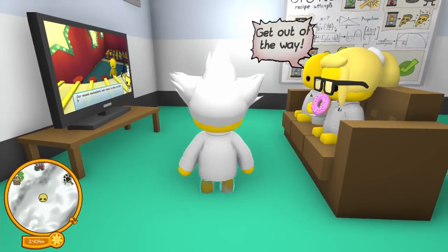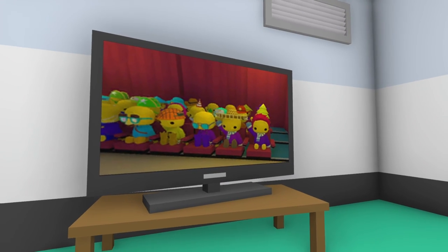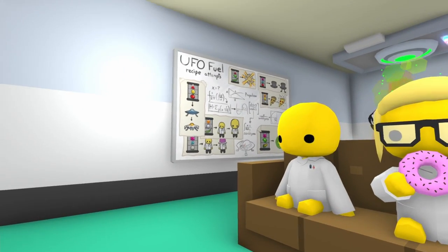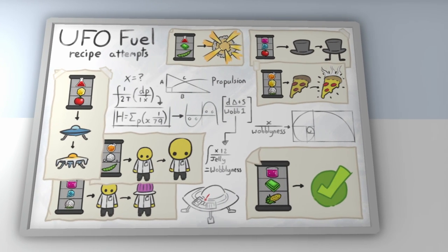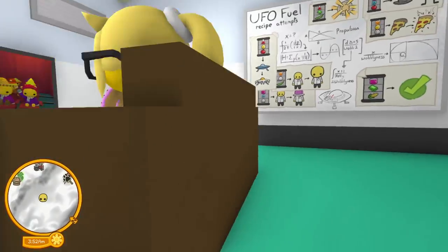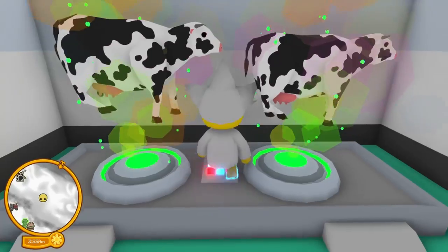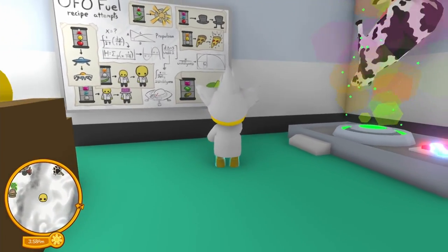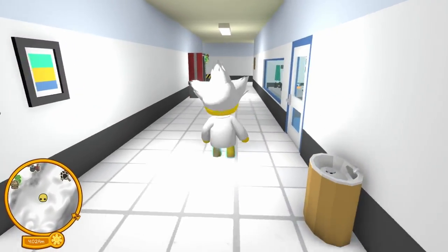Whoa — cows? I love this game! There's a new job by the way — you can be a TV star now in Wobbly Life. We're gonna check that out in a future video. And oh my goodness — UFO fuel recipe attempts! This is the formula right here: purple, emerald, and corn! I wonder if we do the other job and instead of inserting the potion into the machine, we take it — that's probably what you gotta do.